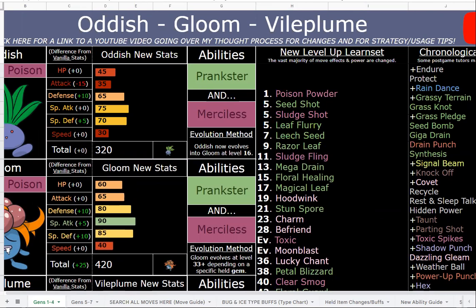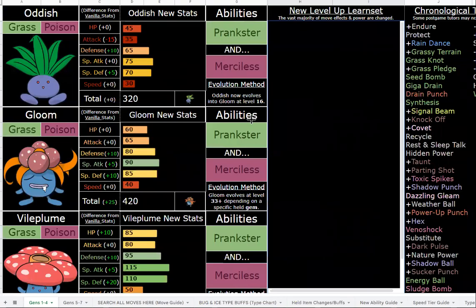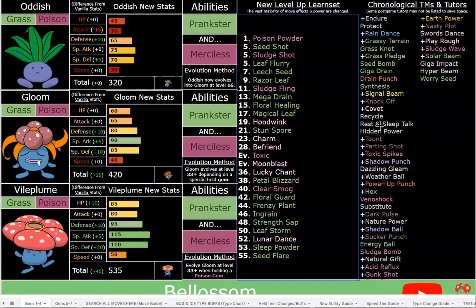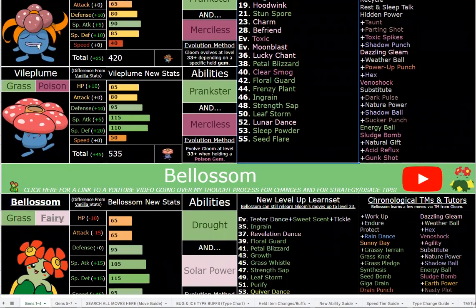I definitely stand by removing Chlorophyll, because Venusaur is faster and overall bulkier, so it's just a better Pokémon for that role in general. I initially had Unaware, but ended up giving that to Amoonguss instead, because Amoonguss didn't need as good abilities, while Vileplume I felt was pretty underwhelming. So Prankster and Merciless — much improved over Unaware and Merciless — with Prankster Strength Sap and a million other things.